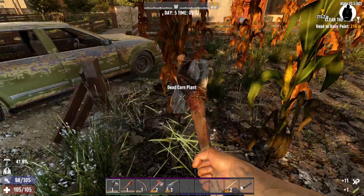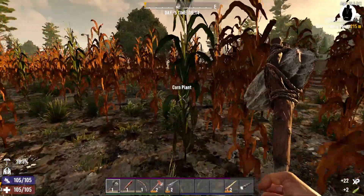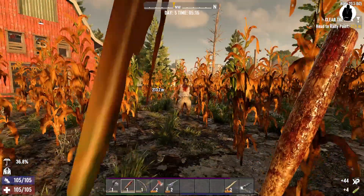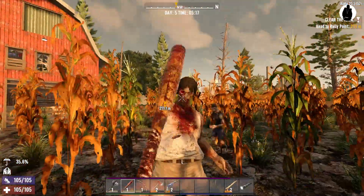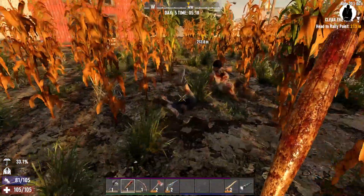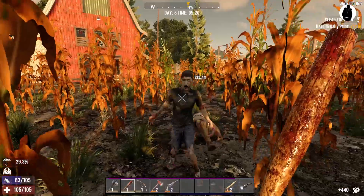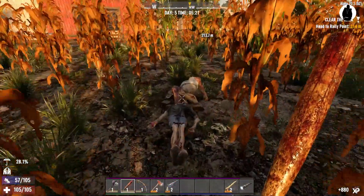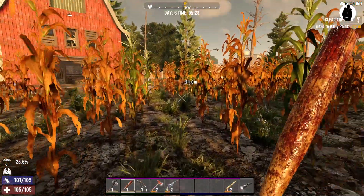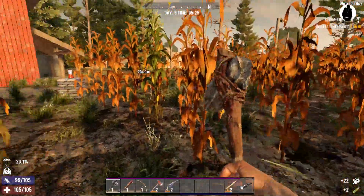I can get some corn from these — it's not much good at the moment since I don't know how to cook anything, but it's good for a little snack. I hear a zombie — come on big boy, let's have you! Come on, we'll have both of you. Whoop, get down boy! Don't you get back up. Yeah, thought so. All right, let's get some more of this corn.